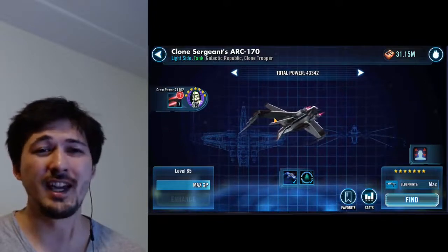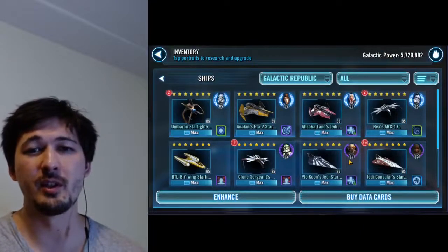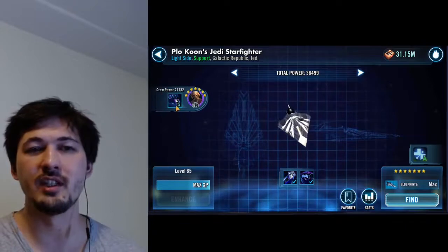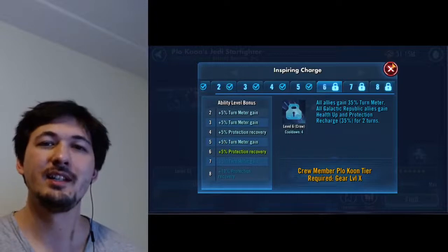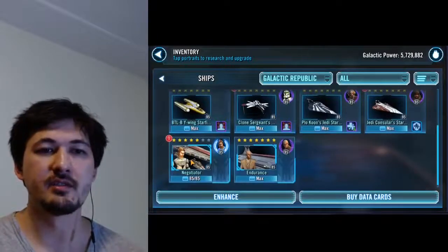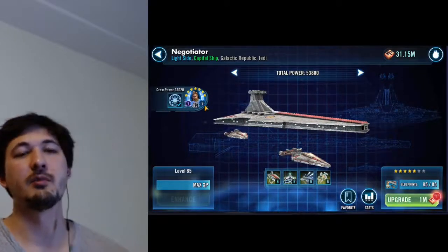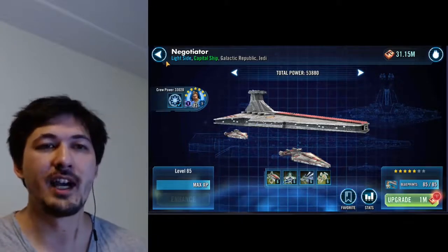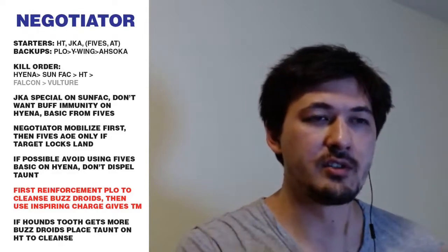Anakin is at relic six, Ahsoka at relic five but I almost never call her up, Rex is never used. I used Sergeant at gear nine but haven't used him since bringing him up to gear 11. Plo Koon is important here — mine is only gear nine, but it's the turn meter gain that matters, so even gear eight would probably be sufficient. My Negotiator is five stars right now; I'm waiting until after this video to take it to six. I have a relic five General Kenobi.